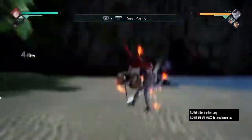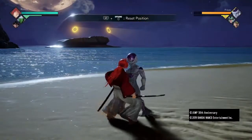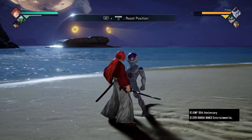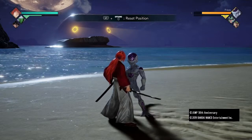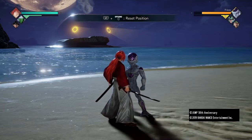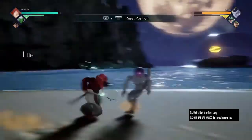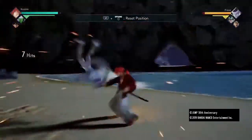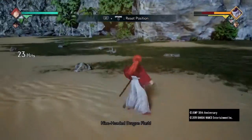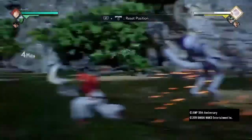You can combo with an assist and do random stuff into different moves. The combo possibilities in this game — I wouldn't say endless, but there's a lot. It's so much fun to lab this game. There are so many combos you can do with different team compositions. I encourage you to go in with your team and figure out what combos you can and can't do, because every team has a certain number of hits you can get.